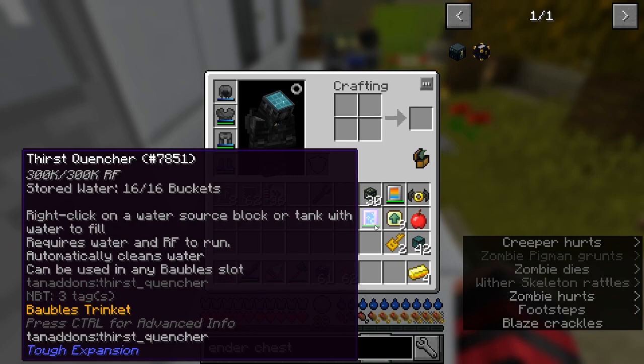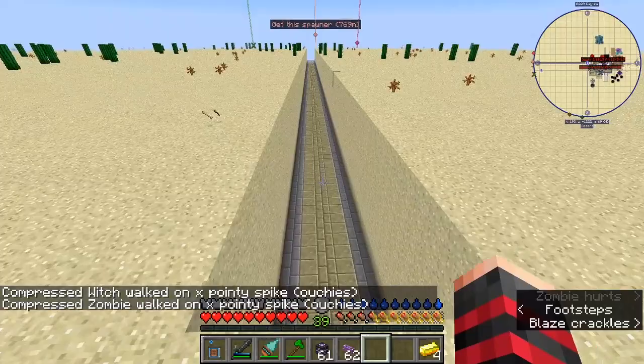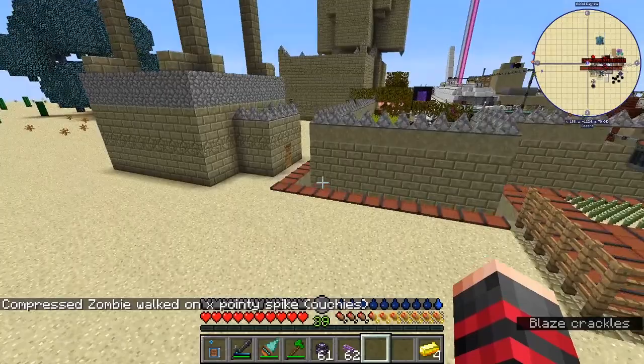Over time I got this thirst quencher and temperature regulator that lets me explore further out. I was able to make a road all the way to this city out here.